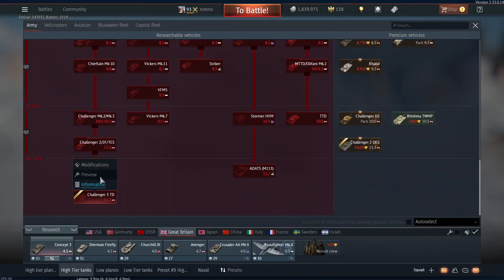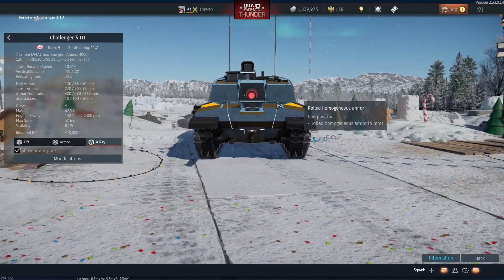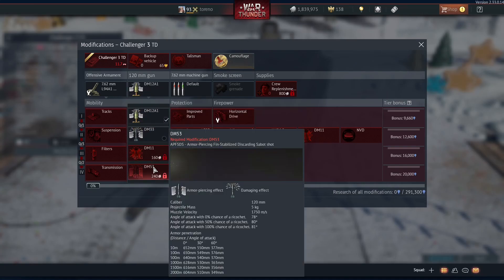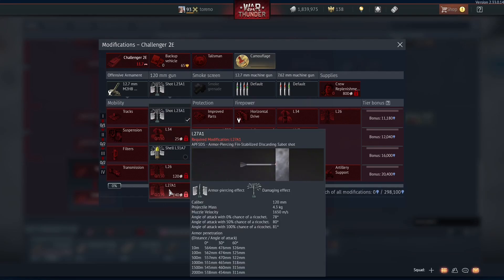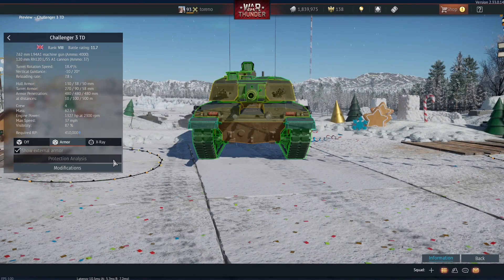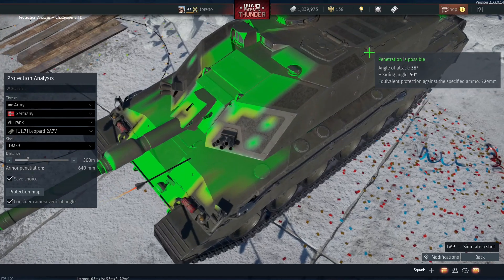Moving on to Britain, we have the Challenger 3 Technology Demonstrator — called Prototype on the dev server, but this is a more accurate name since the Challenger 3 won't look anything like this. This was just a test bed for the 120mm L55 gun. This is probably the addition I'm most looking forward to, because it's a massive game changer for British tanks. The top tier APFDS round does 640mm penetration, versus only about 557mm for the Challenger 2E — nearly 100mm extra penetration.